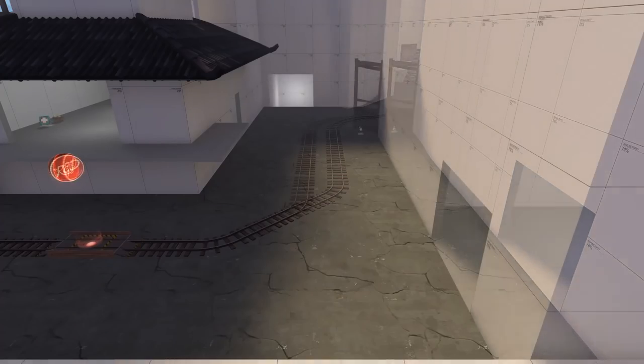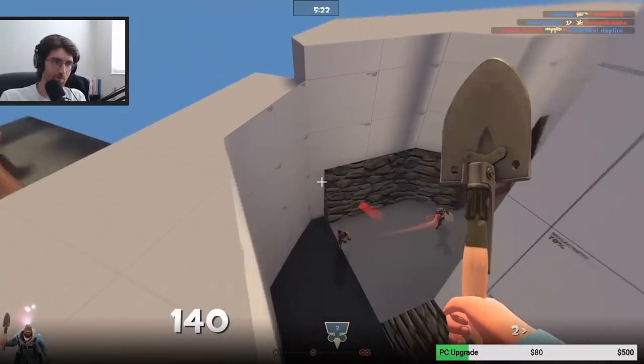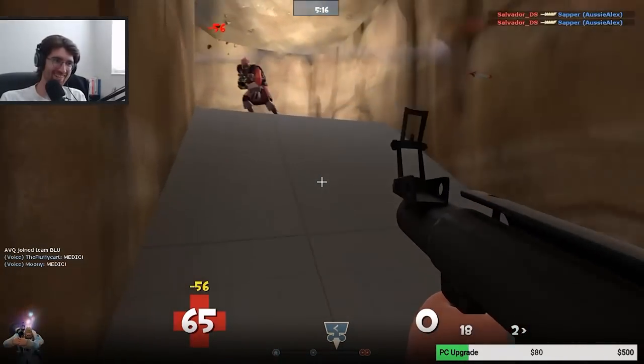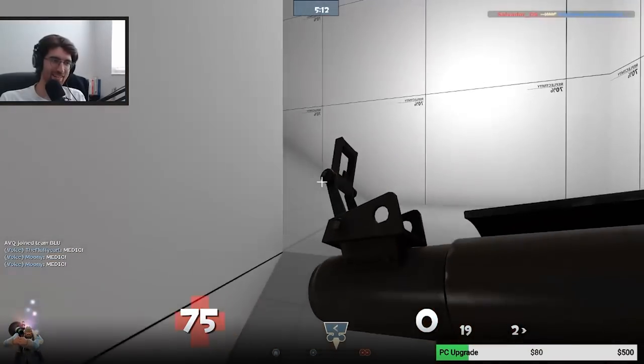We also narrowed the corridor directly after A because it felt too big. We thought this was a significant enough change to warrant another playtest, so we tried it again and found out that it made it easier for Blue, but not nearly enough. Red still ended up winning probably 90% of the games, so we went back to the drawing board.